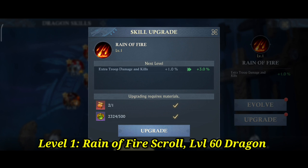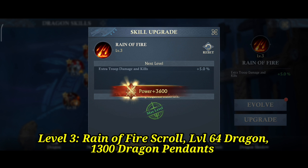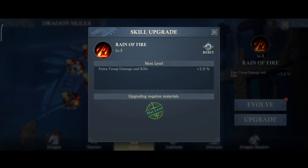Requirements for Rain of Fire: Level 1 requires a dragon at level 60 and a Rain of Fire scroll. For level 2, a level 62 dragon, another scroll, and 500 dragon pendants. For level 3, a level 64 dragon, another scroll, and 1300 pendants.